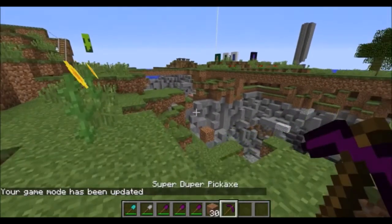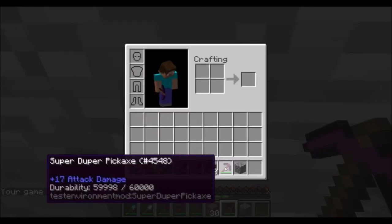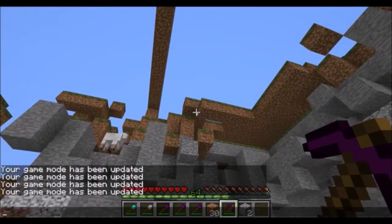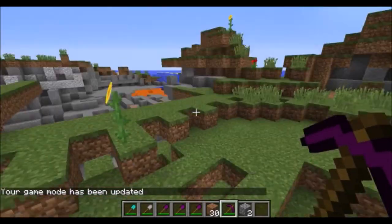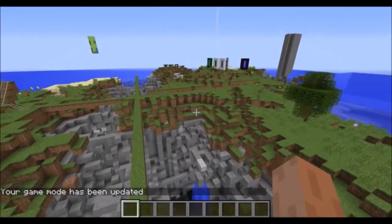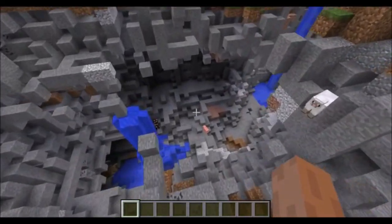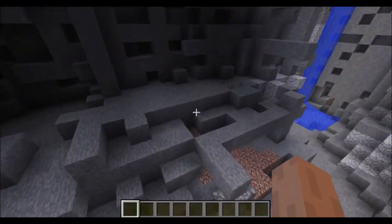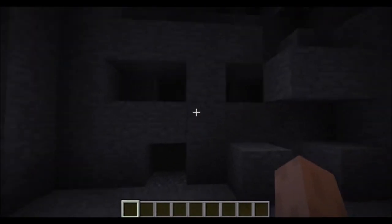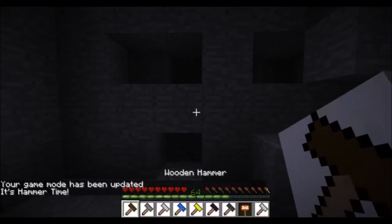Now I'm going to show you the real stars of the mining show — the hammers. The hammers are downright awesome, and if you want to see the full glory of these hammers, you run the command slash stop hammer time, which is actually a command that used to be in the game.